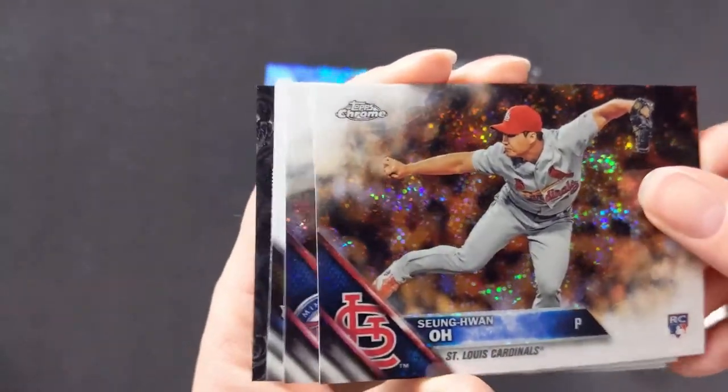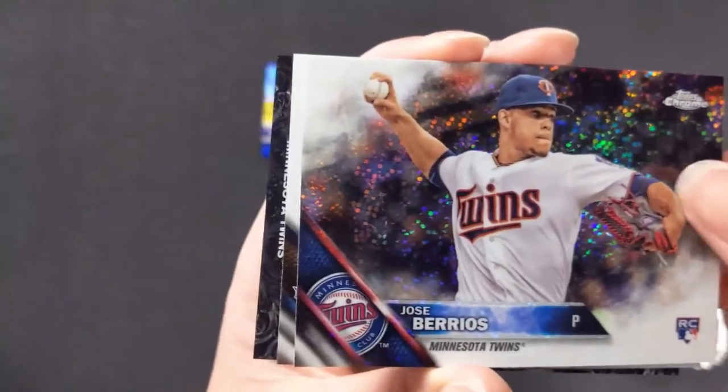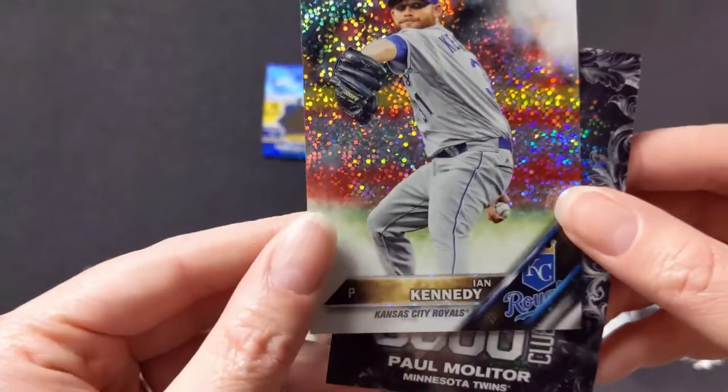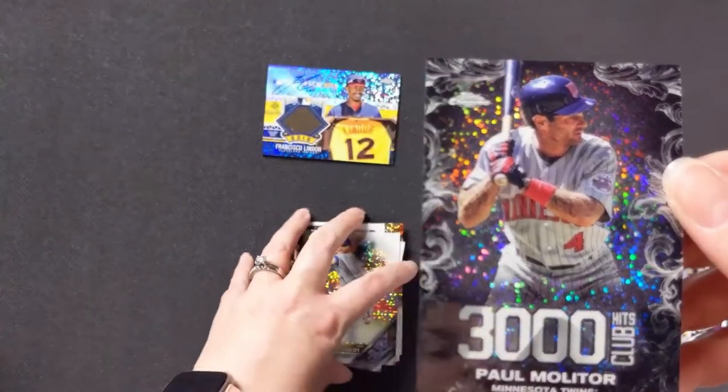Sheng Huan No rookie card. Oh sweet — Jose Berrios rookie card with the Twins, still with the Twins. Ian Kennedy with the Royals. And another 3,000 Hit Club — Paul Molitor. Wow, those cards are really sweet looking.